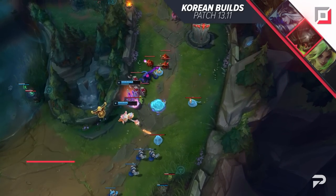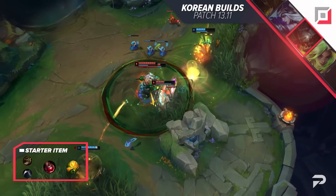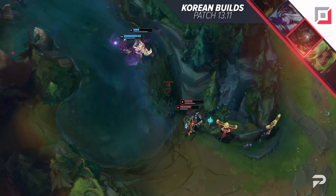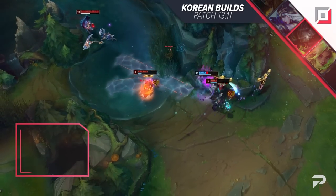As your starter item, you want coal as well. Or, if you need sustain, you can buy boots with pots. Kog'Maw as a champion is completely reliant on spacing, even more so than Zeri, because he doesn't have an escape tool. To make up for the lack of mobility, we'll introduce you to some wild items down the line.